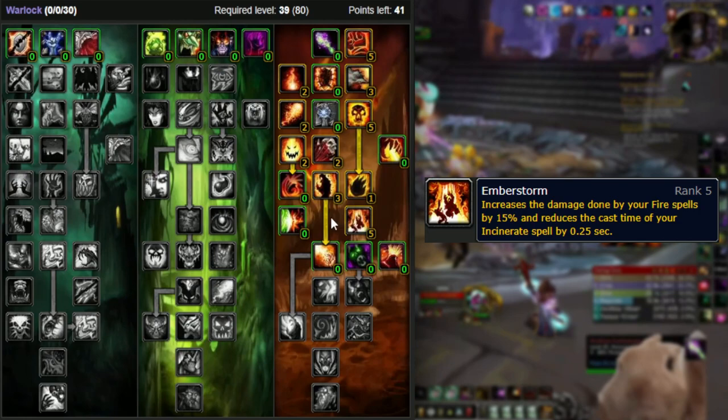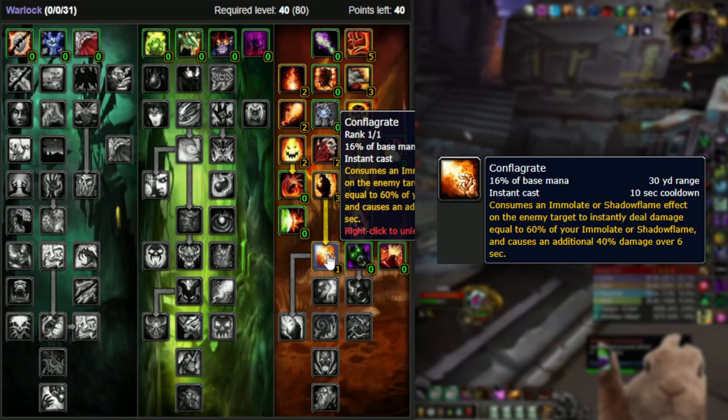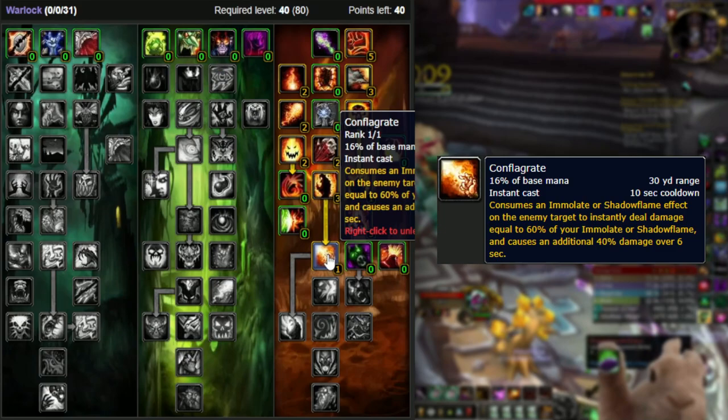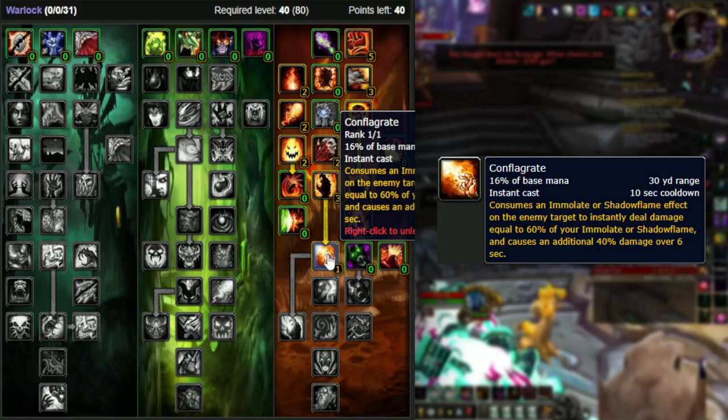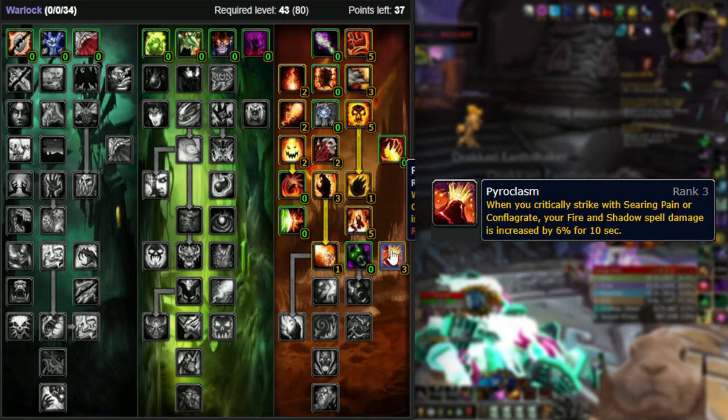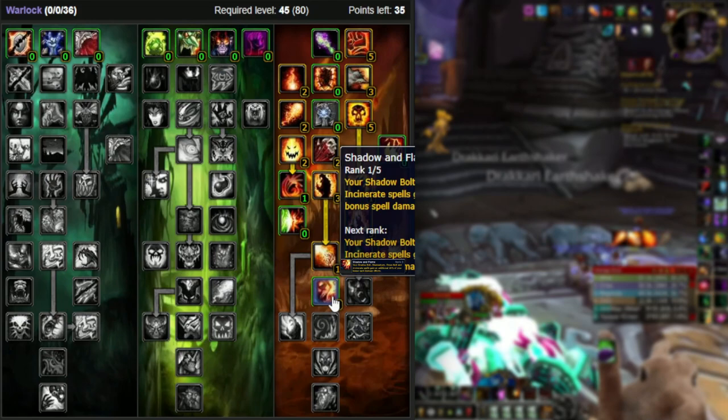Next tier: pick up Emberstorm, which increases the damage of all your fire spells by 15% and slightly reduces Incinerate cast time — a very important talent for both reasons. After that, get Conflagrate: it consumes an Immolate or Shadow Flame on the enemy, deals 60% of that damage up front, and leaves a DoT worth 40% of whichever ability it consumed — which will be Immolate 95% of the time. Conflag will be your new favorite ability as Destro and is used on cooldown. This synergizes very well with Pyroclasm: when you critically strike with Searing Pain or, most importantly, Conflag, your fire and shadow damage is increased by 6% for ten seconds — and Conflag crits more often than not, so uptime is higher than you think.